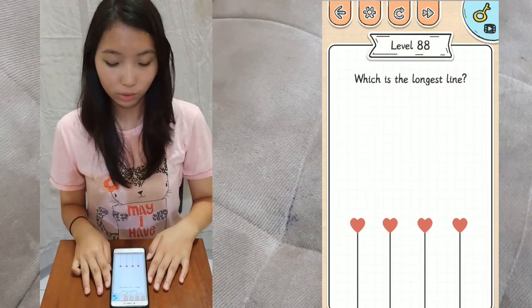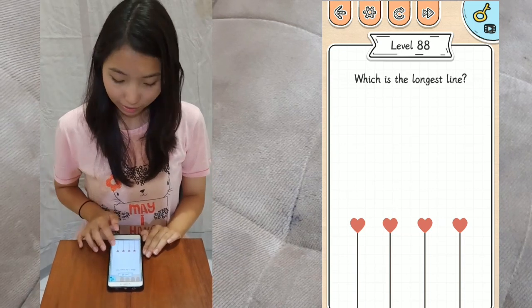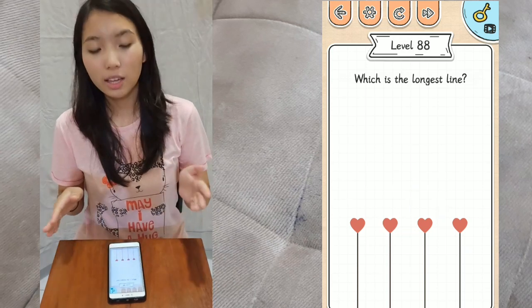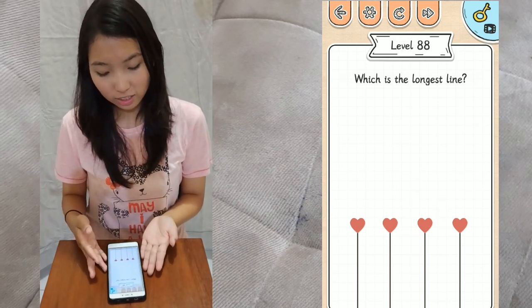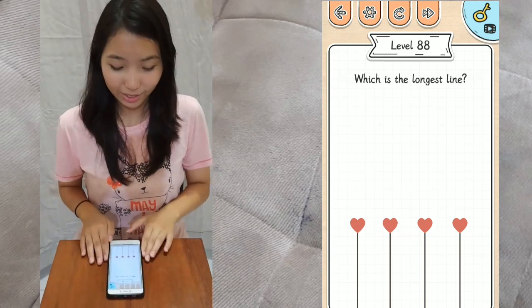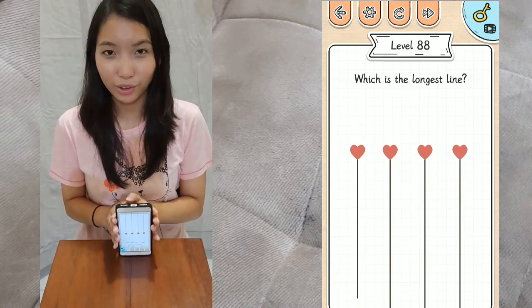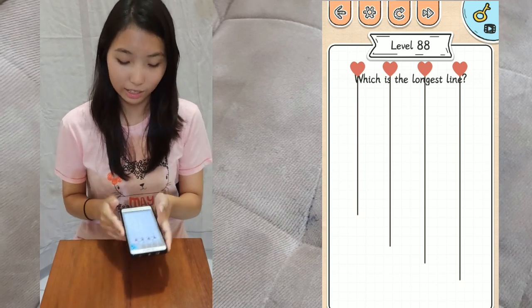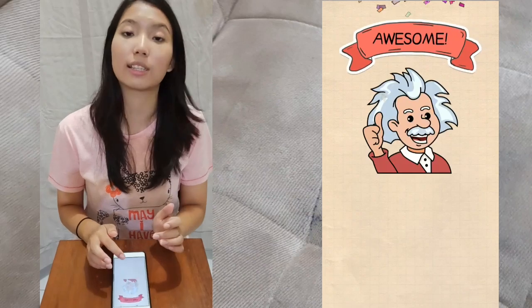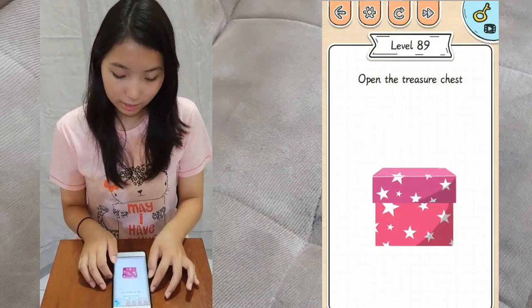Level 88: which is the longest line? You can't swipe it up to see the longest line, and if you look it appears to be the same length. So you gotta flip the phone, and then you can see the longest line, which is the one on the very right side.